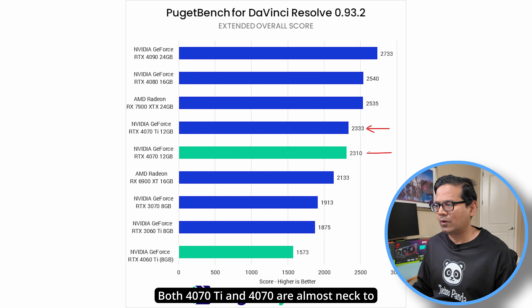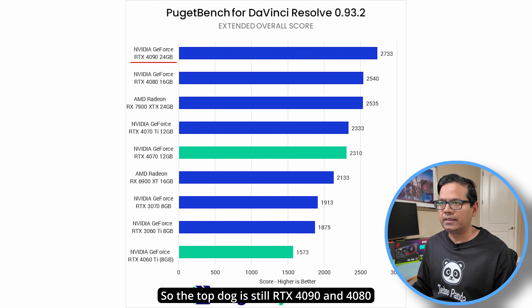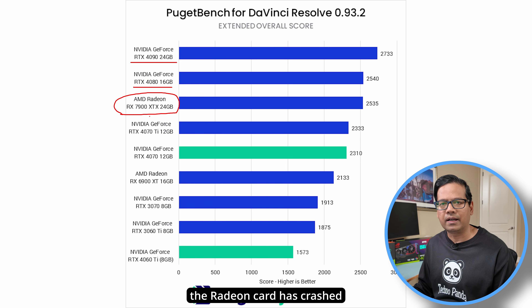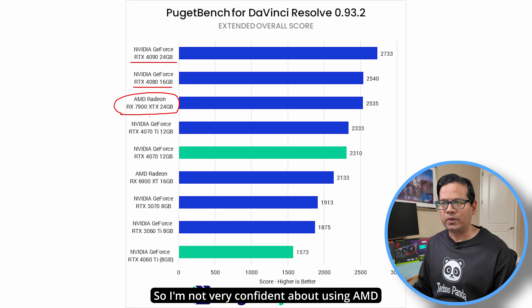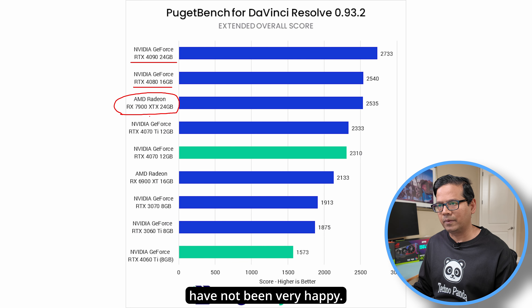In DaVinci Resolve, it's the same story — the 4070 Ti and 4070 are almost neck and neck, and I expect the RTX 4070 Super to land between them. The top dogs are still the RTX 4090 and 4080. As for AMD cards in DaVinci Resolve, I've had mixed experiences with crashes, so I'm not very confident recommending AMD for video editing based on my personal experience.